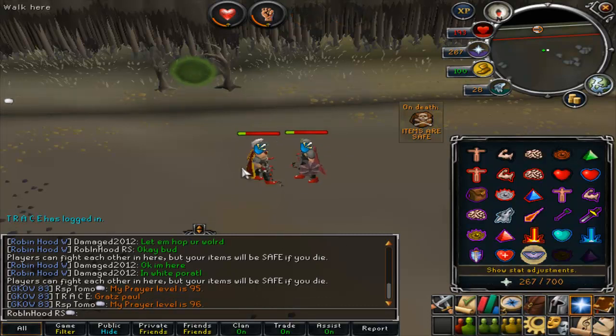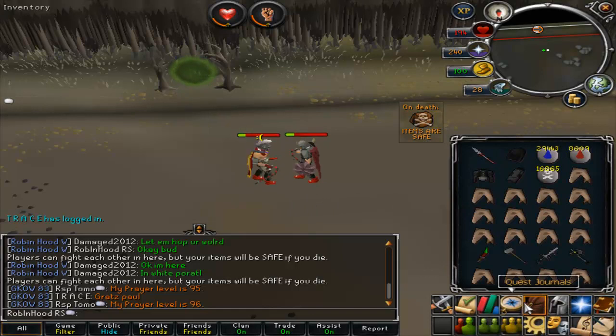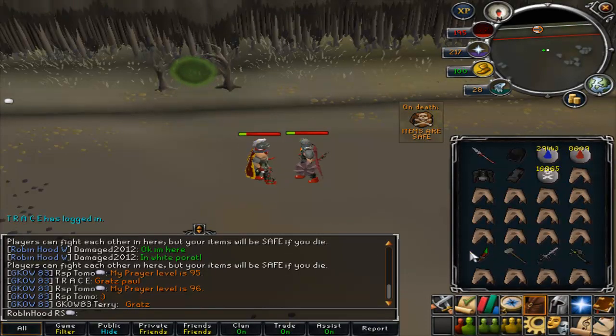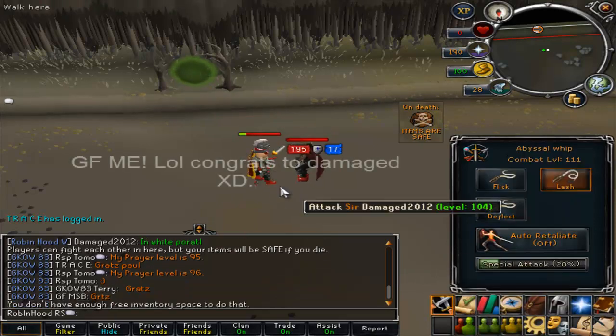That's a good way to do it. You can also go F3 for prayer if you're worried you haven't got your protect item on, back to F1, back to F5 to check your spec — and if you've got no spec, back to F1. So say I wanted to go whip: boom, spec like that.